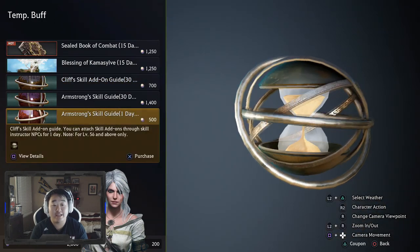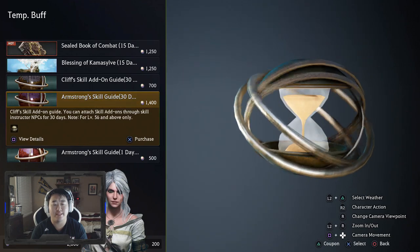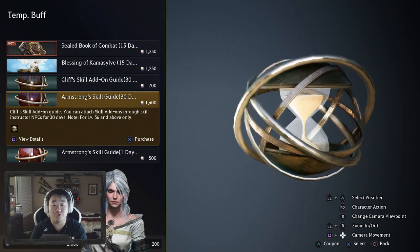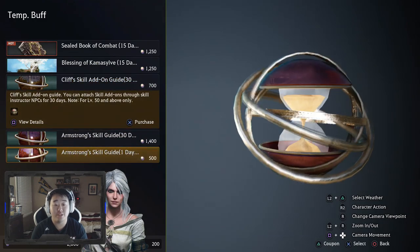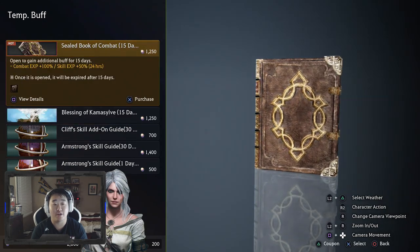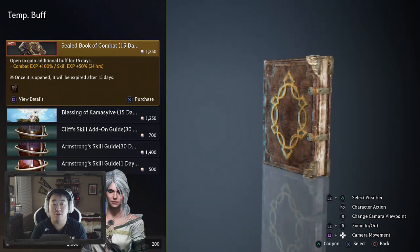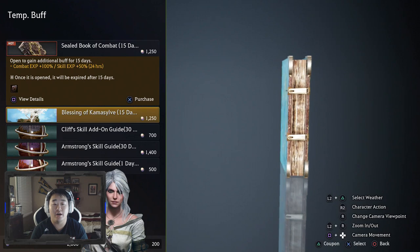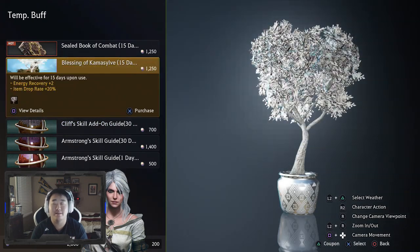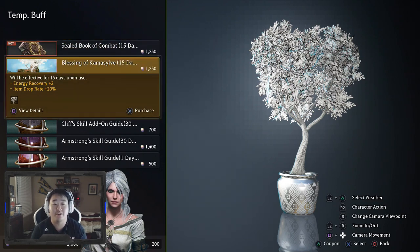The skill guide stuff is something you'll need if you're level 56 and above. There's also a quest for skill reset later on that they'll add. Blessing of Camasylvia and the Sealed Book of Combat - the Sealed Book of Combat is kind of nice, but you do get a lot of 100% XP scrolls so it's a buy-it-when-you-need-it kind of thing. On Xbox I don't have one activated because I have an absolute crap ton of 100% XP scrolls. The drop rate bonus is really nice, but if you have the scrolls you don't need it.